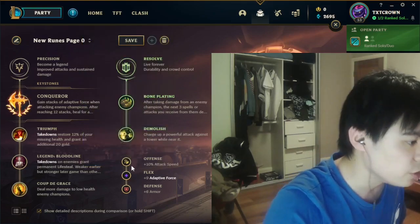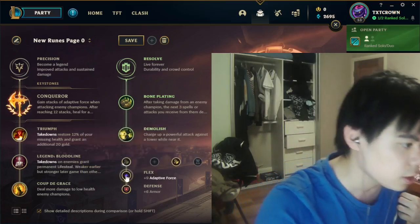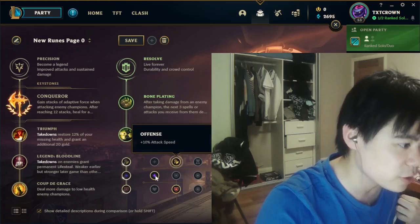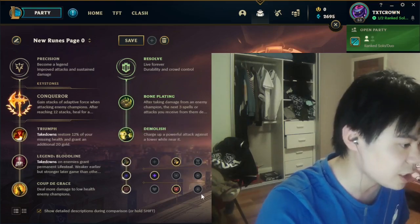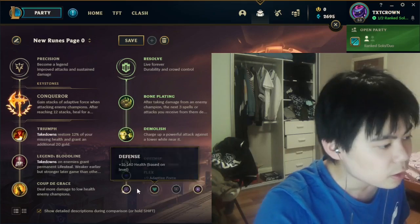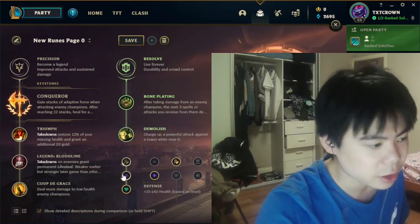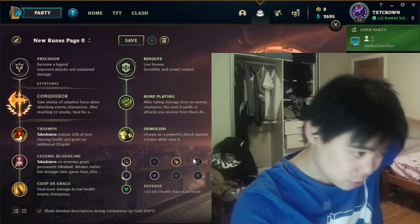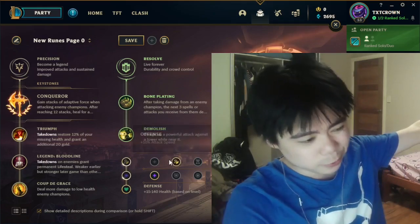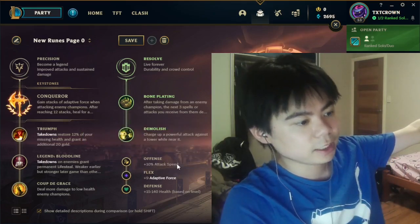For stat shards, pretty much always go Attack Speed, Adaptive Force, and Armor. If you're against magic damage, get MR instead. You can go Health if you know you're going to build a health item like Heartsteel no matter what. Attack Speed is really nice, which is why I suggest it.